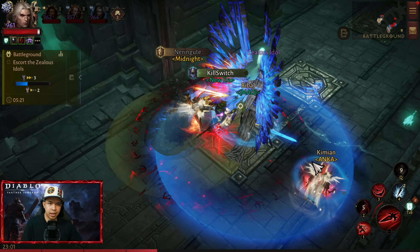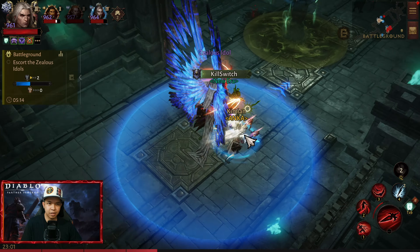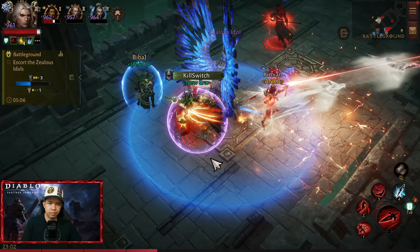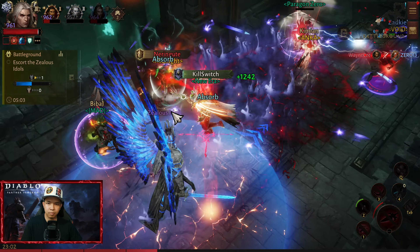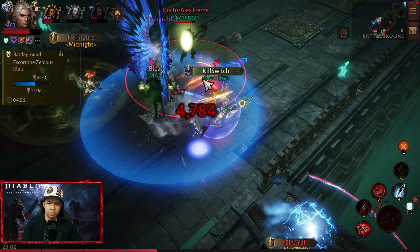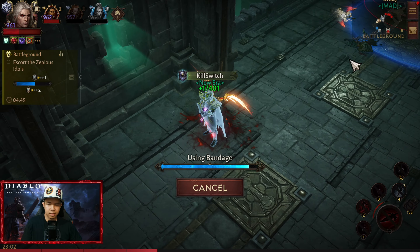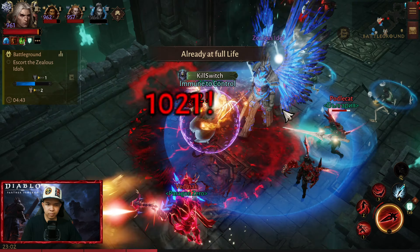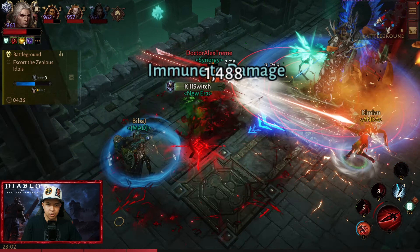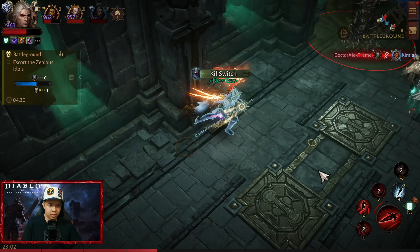That's why because of these changes, crusaders and barbs are a meta class again in battleground. Like this one — I used swarm, that's why the idol went back. So the impact of blood knights is less right now in battlegrounds because of these changes.